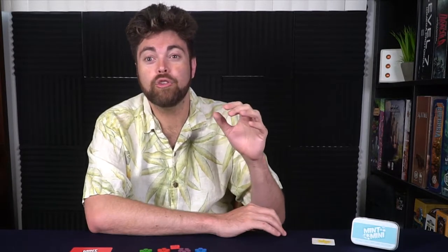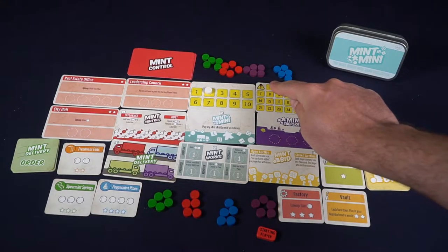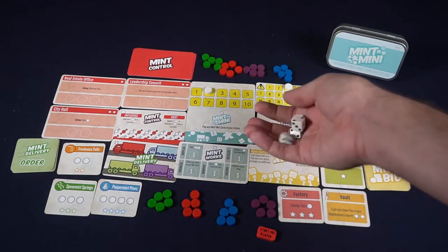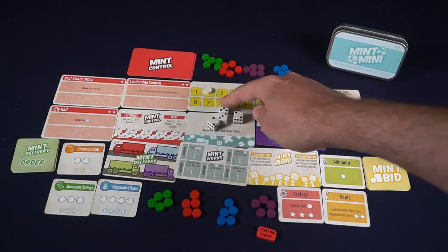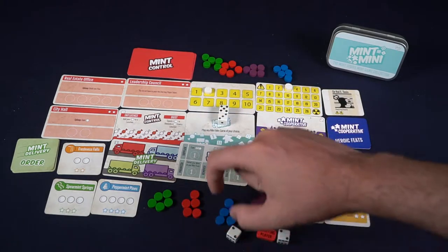This one ties all of them together in mini-games. You're going to be playing all of those games, but just portions of them, which all work in tandem with one another to create points that you will score at the end of the game. Each player gathers 5 mints, sets up the board, and begins rolling dice based on the number of players, selecting a die in turn order, and utilizing that die to play a mini-game from one of the 5 different Mint games.